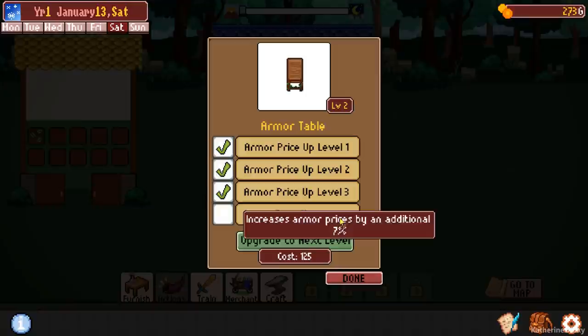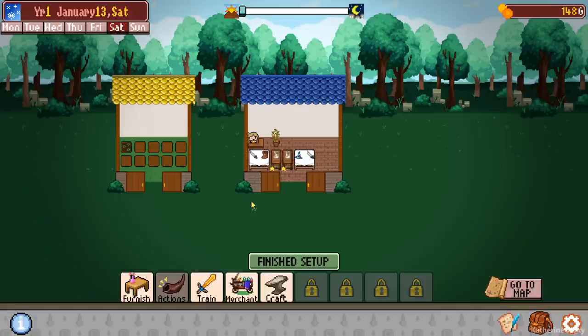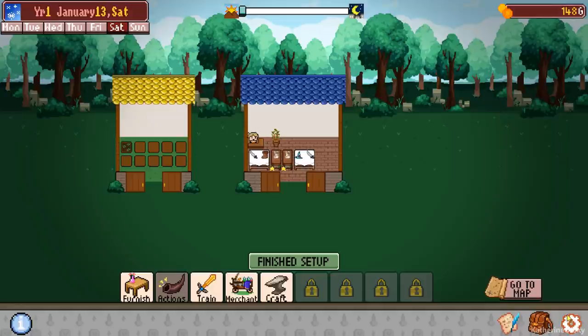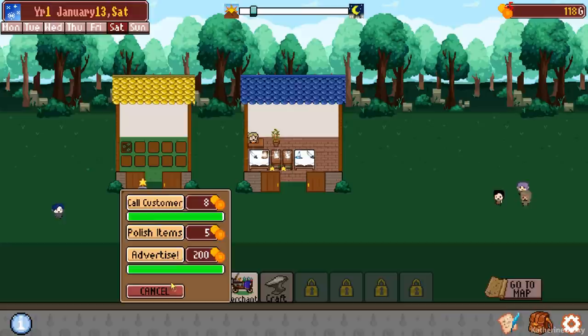We might be able to buy another table — oh look, we can buy a weapon table. Increases weapon prices by 15%, holds three items, it's quite big. There's also a shiny table that increases all prices by 5% — quite a low amount. I think I prefer the specialized tables. Again it has to do with which dungeons you go to, because different dungeons have different ratios of weapons to armor to whatever. So it's definitely a balancing game.